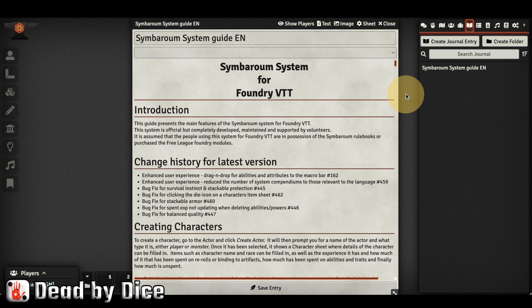Hey everyone and welcome to this video. I am Nicholas from Dead by Dice and here I will show you how to activate the Symbarum starter set inside Foundry Virtual Tabletop.